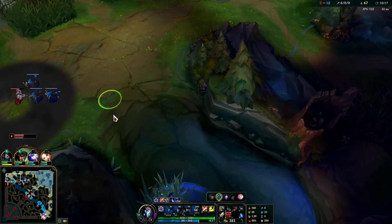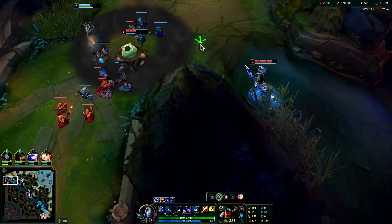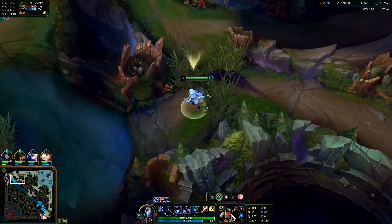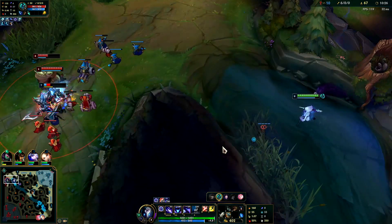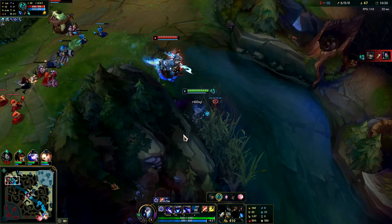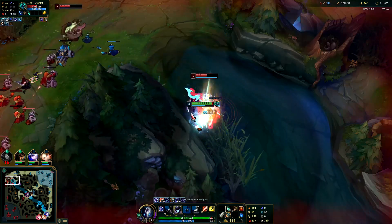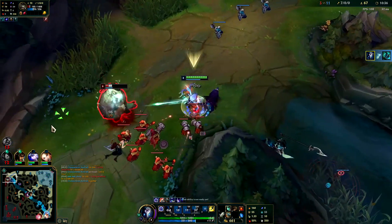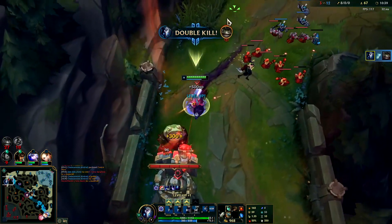I need to go top. I'll probably kill both of them since they're melee — I can kite them out and I'm fed. She kind of kited away from me but they don't know I'm here. I'm gonna jump into the wall for an auto attack reset. Try to stay on top of this guy — red smite him. Got him.